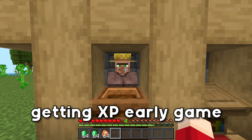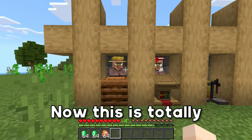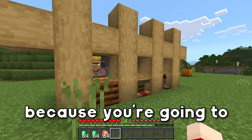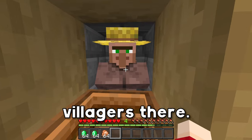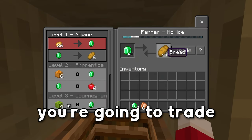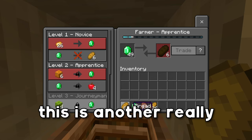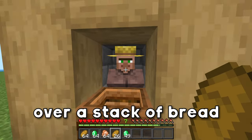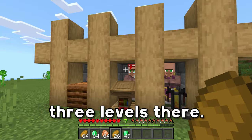One of the best ways of getting XP early game and late game is going to be trading with villagers. This is totally doable early game, maybe slightly later because you're going to have to find a village and all that fun stuff. But you can very easily find a village and trade with the villagers there. This is a great way to get XP — all you're going to do is go in here and max out the trades. And if you're trading with a farmer, this is another really great way of getting food. As you can see, we got over a stack of bread that will have you fed for a very, very long time, and we jumped up three levels there.